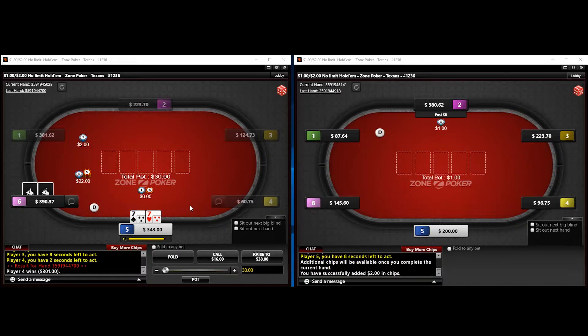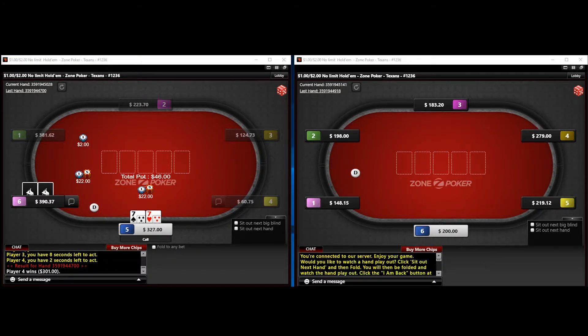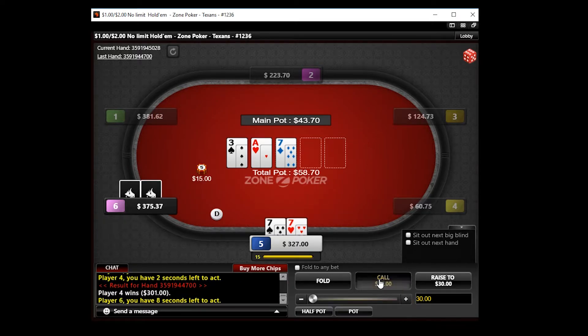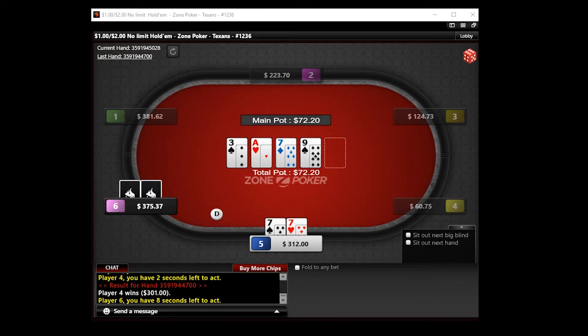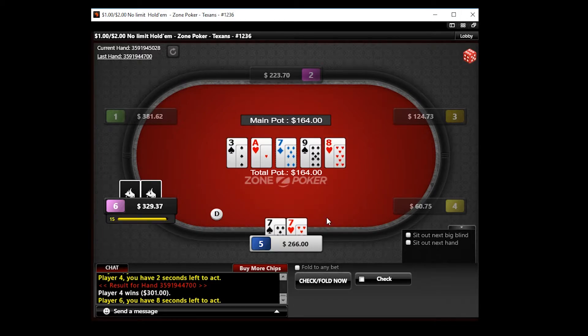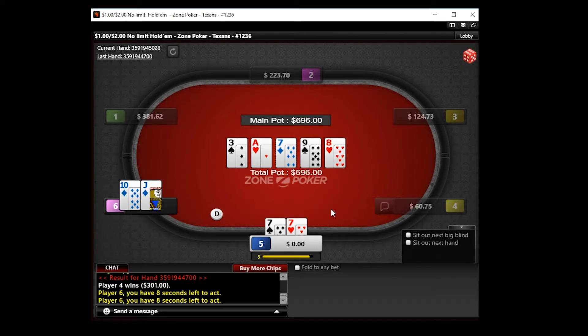On the left we have sevens facing a three-bet. I decide to flat in position and we see a flop of three-ace-seven — we flop a set, middle set, pretty happy. Player six should have a lot of ace-x here so we should get at least two streets, and they're also going to probably bluff at least two streets on an ace-high board. I flat the flop. The turn is a nine of spades, which brings quite a few bluffs to player six's range — spade-spade combos and jack-ten suited should continue. The river is an eight non-spade, probably one of the best rivers. We get put in a disgusting spot — player six actually overbet jams. I don't think regs are correctly tripling here with bluffs or value-jamming ace-king, so I get owned and we get stacked.